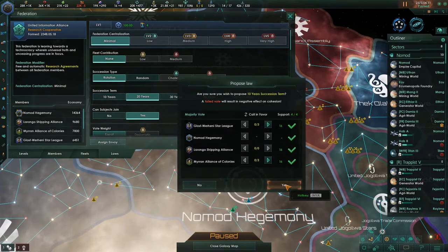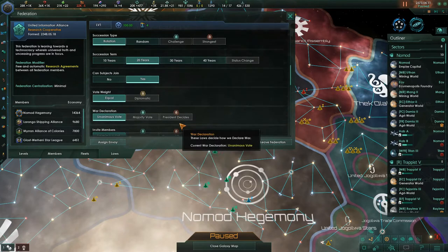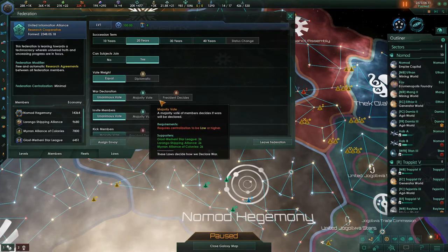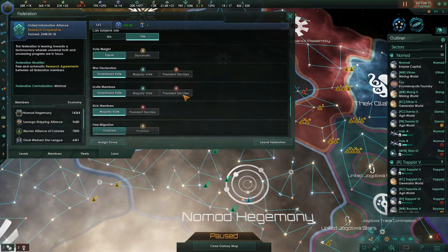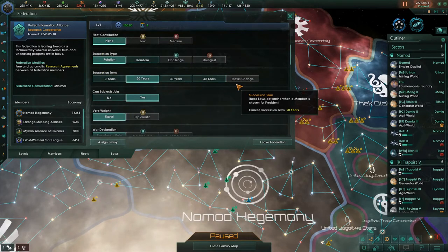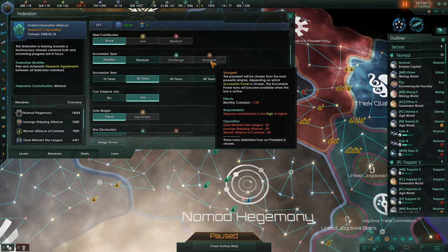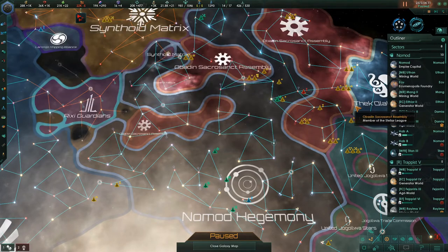Those changes help make it easier for us to declare wars with our federation. You can eventually move it up to the succession type of 'strongest', meaning if you're the strongest member of your federation, you automatically can be the next person in charge. For succession term, I might want to move it to 10 years so we have a better chance of rotating into it sooner. Right now it's on 'vote weight is equal'; later we can change it to diplomatic. And at the furthest level, you can do 'president decides', which is what I like to get it to.